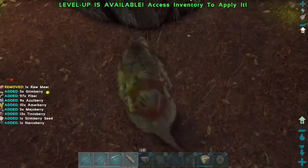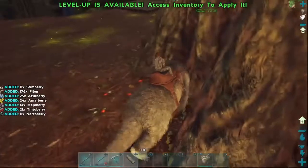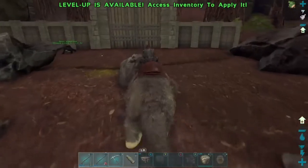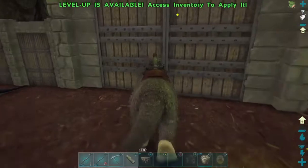From plants it can gather quite a few berries and fiber and stuff, so it's very useful for that. Now let's go find some animals out here and show what the Megatherium can do in combat.